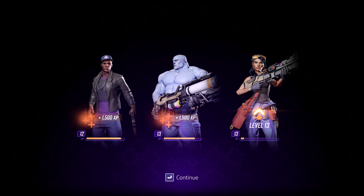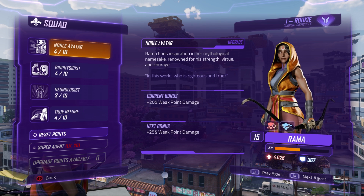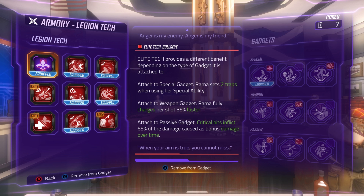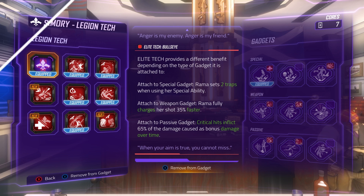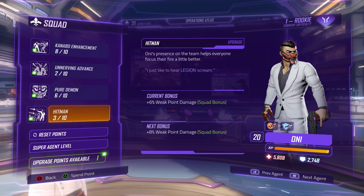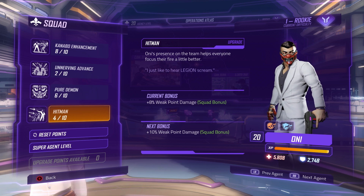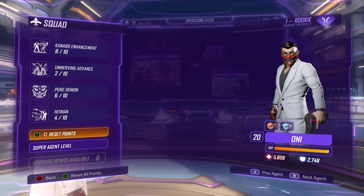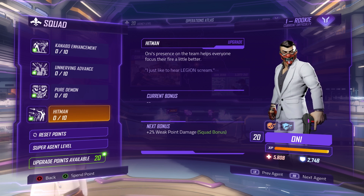Agent progression isn't just about agent level — there's also upgrades, core upgrades, gadgets, and Legion tech. Let's talk about upgrades first. Each agent has a unique pool of upgrades, which are basically perks that an agent can buy. They get one point to spend at each agent level. If you don't like how your points are spent, you can reassign those points for free whenever you like.